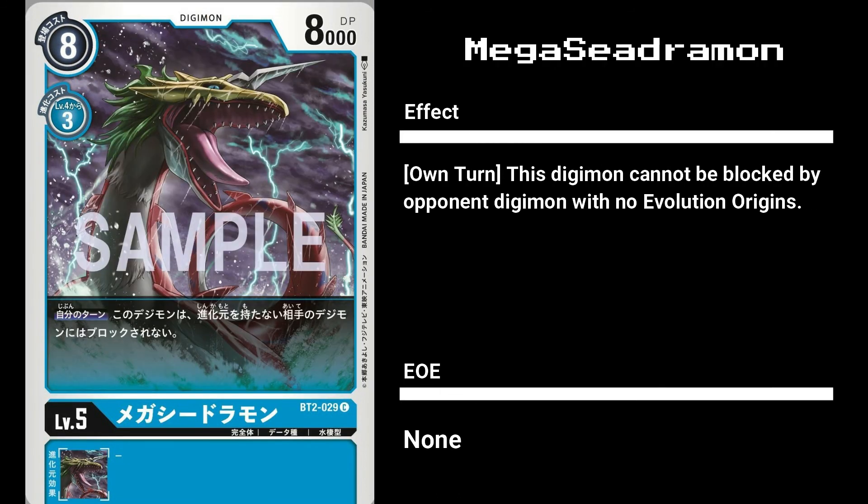Next, Mega Seedramon has a slightly lower DP of 8000 and a higher play cost of 8. It costs 3 to evolve into and has no EOE, but it does have a card effect of only allowing opponent Digimon with Evolution Origins to block it. This card is great with the introduction of black cards that swarm the field with Digimon with the blocker ability.